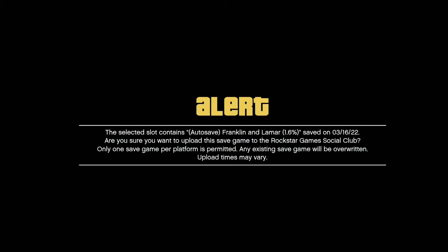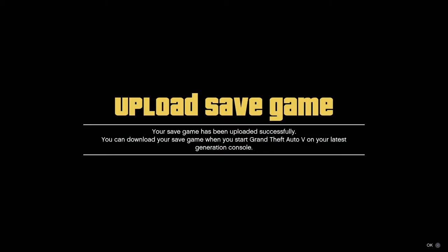You'll get a message once you select the save you want to upload. You only get one chance to do this, so make sure you pick the correct one. You'll then get a confirmation message on your Xbox One which means you have successfully uploaded your save and can now start it on your Xbox Series S or Series X.